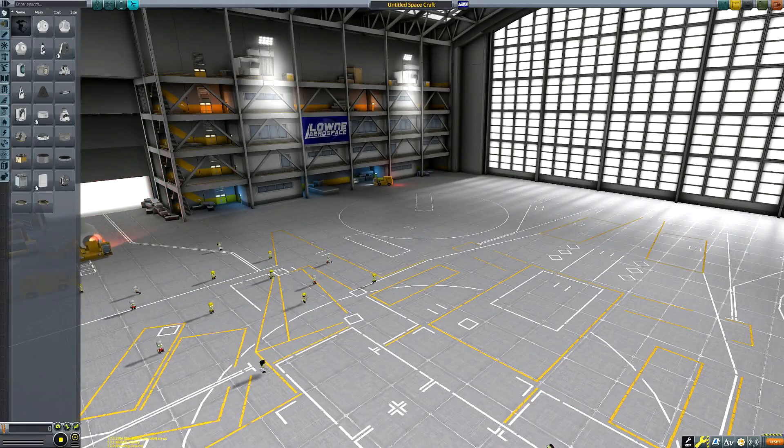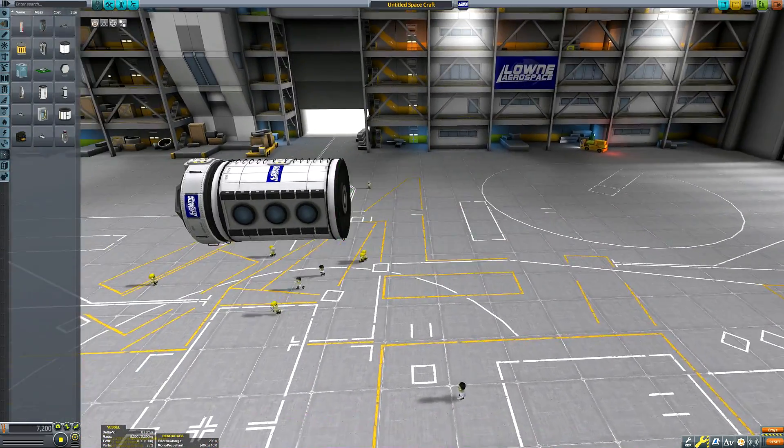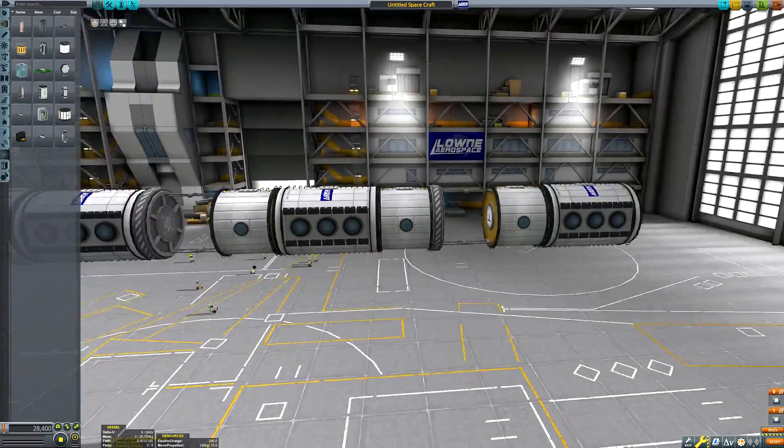What is going on guys? Welcome back to another Kerbal Space Program video. In this video I'm going to add a space station to my space agency's arsenal of ships in orbit, which is actually a figure of zero, come to think of it.